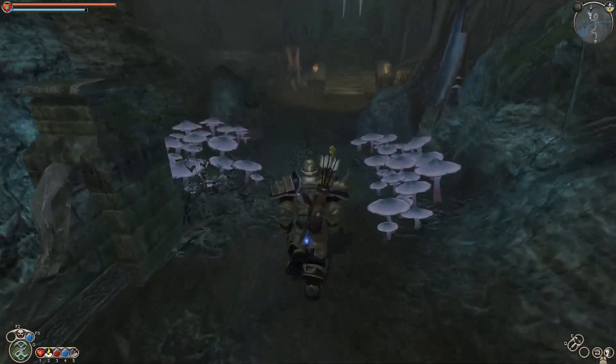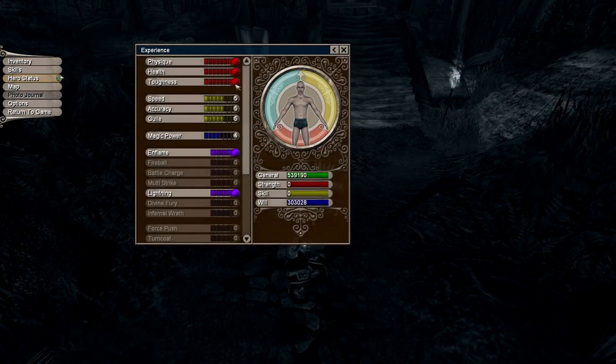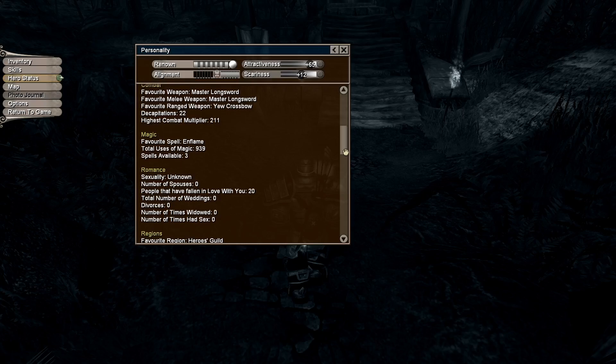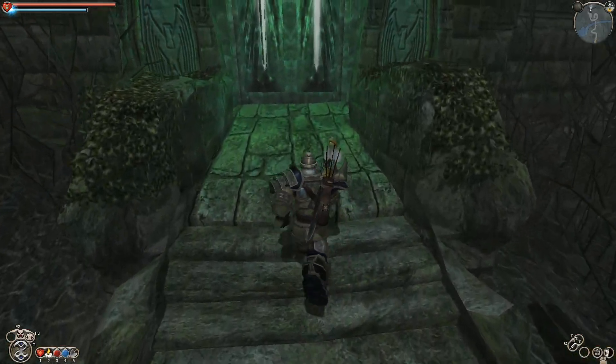There's this particular spot out here where a limitless — or at least a very large — number of undead will spawn. I basically stayed out there for quite a while just mindlessly farming XP. I got my combat multiplier up into the 200s. Highest combat multiplier: 211. That is how you get massive numbers of XP.